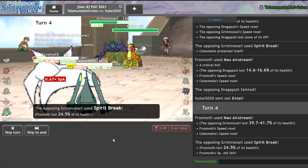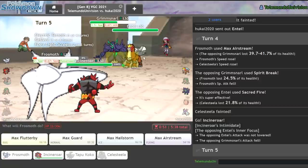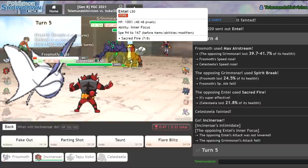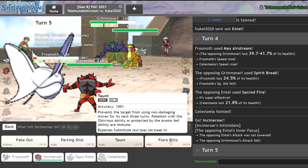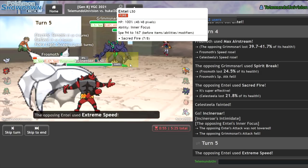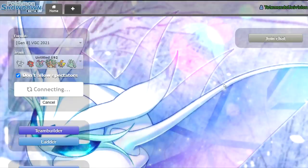If they Spirit Break, I eat that up. They go for Sacred Fire on the Celesteela — that's fine because I still have plus 2 speed. I may be at minus 1 special attack, but this speed is going to be really good. I just realized I don't actually have a move to hit the Entei — yikes, I messed up. Let me go for Max Airstream and Flare Blitz. They go for Extreme Speed — that's going to knock me out. That's GG. Unfortunately I got taken out by a Dragapult.